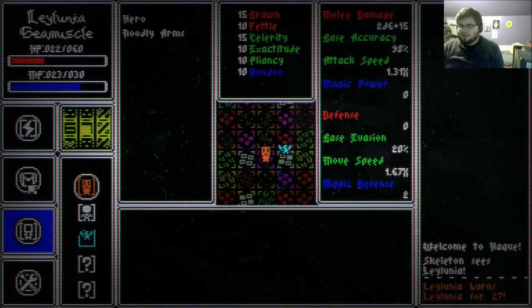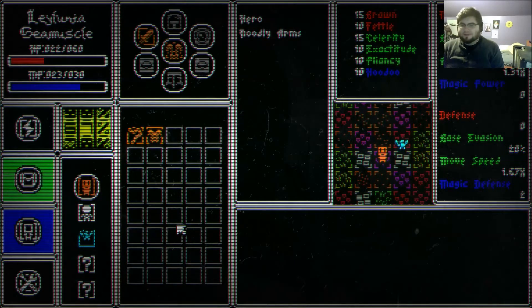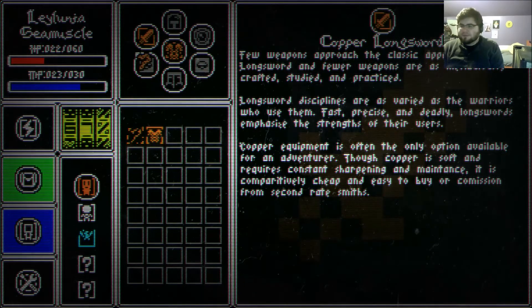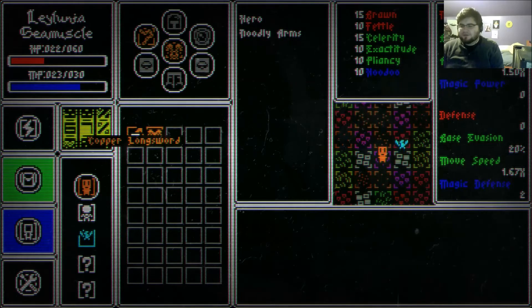Last thing we have to look at is equipment, and equipment is something I'm still really working hard on. On the equipment screen you can right-click anything and get a little information on that thing. Let's put the chain on. Now we are really fast because the chain is faster than the sword but less accurate than the sword — the sword is sort of the base.